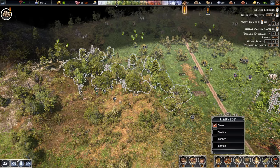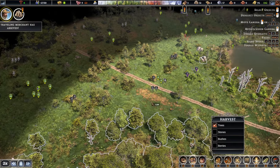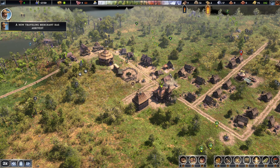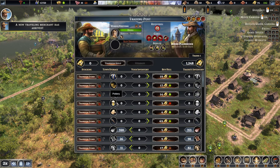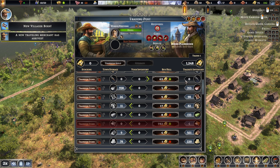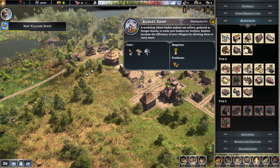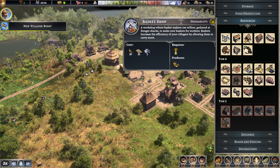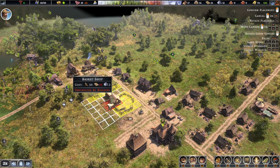Logs and things are an issue. We're going to have to venture out towards this way. The merchant has arrived but we don't really have anything to sell. We've got absolutely nothing and no money — it would be amazing to have a good trade but we're not quite ready yet. Let's check the resources — we can start making some baskets as well, which will increase the efficiency of everything.